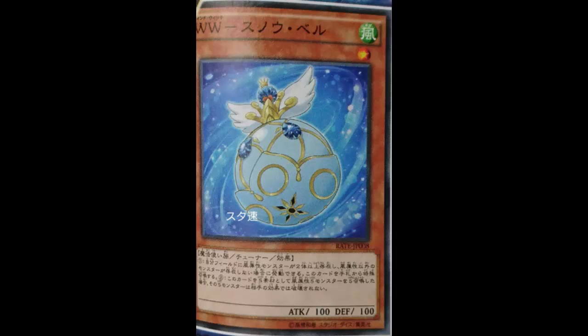The first effect: if the only monsters you control are two or more Wind monsters, you can Special Summon this card from your hand. That is huge. You just Special Summon Terrortop, search Totem Bird, and Special Summon this on board — the setup is just so easy.